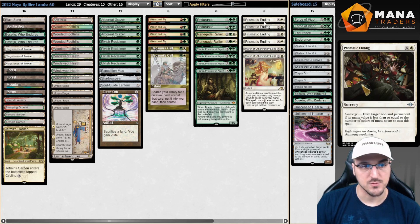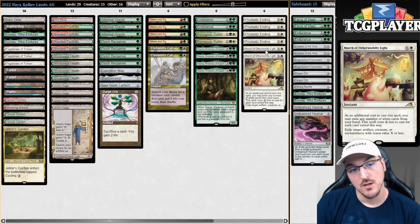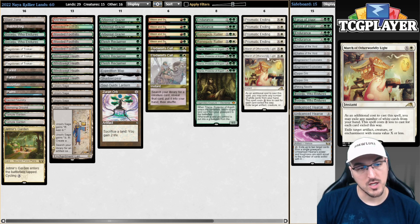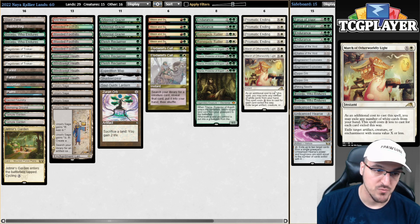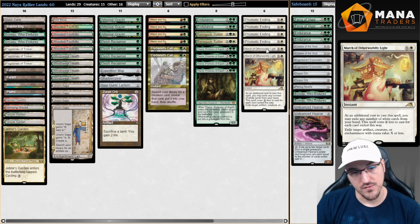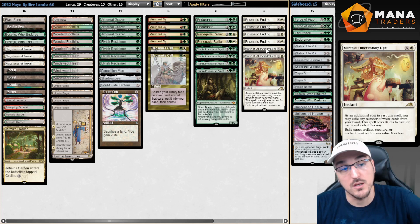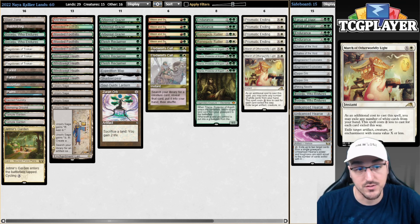Finally, we have some removal spells in Prismatic Ending and March of Otherworldly Light. I'm trying out March in the deck for the first time. In the past I tried Lightning Bolt, which was fine, but I wanted a card that could answer other threats like Omnath or whatnot. March not going towards Planeswalkers can be a problem, but answering artifacts and enchantments can be pretty powerful as well. I honestly haven't tested it just yet.